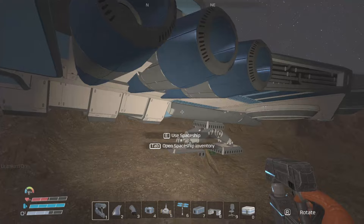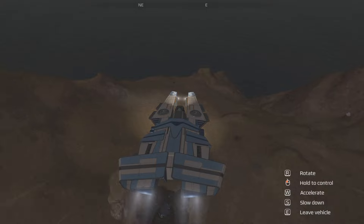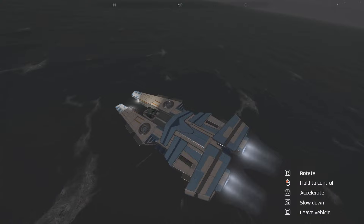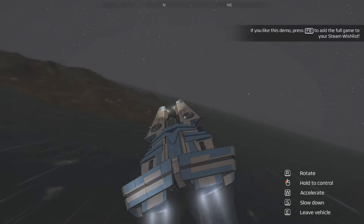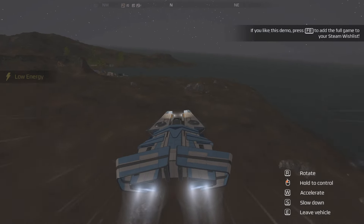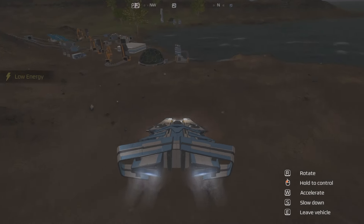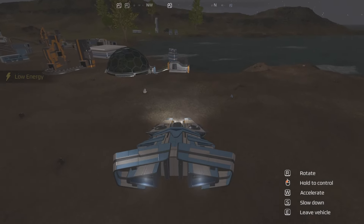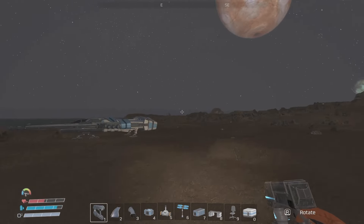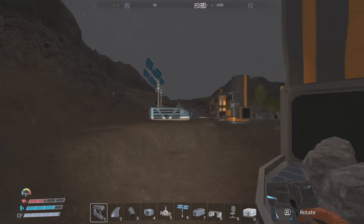We're heading back. I'm really bad at flying this. I'm going to take down the battery — low energy, gone. That means I'm going to have to make another one of those cells. But now the wave seems further away. That's fine, we can leave this up for now. Let's go and see what we can make.